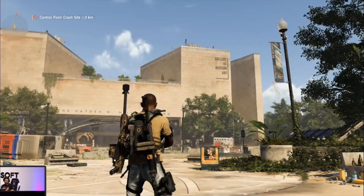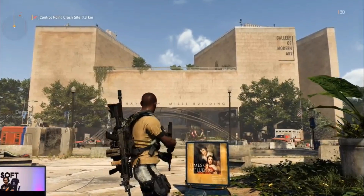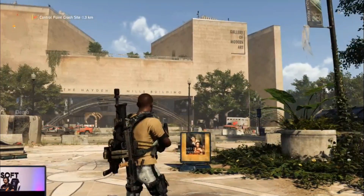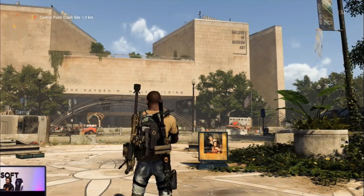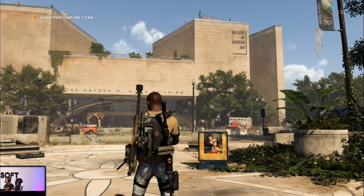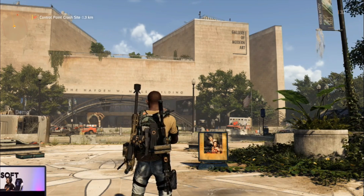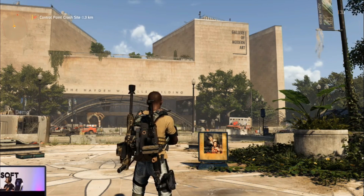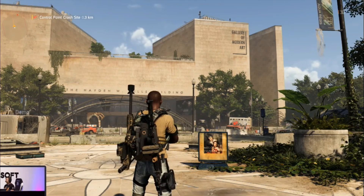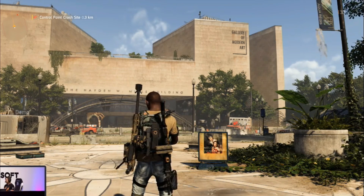What shows really well here — and what Division 1 did such a good job of — is that environmental storytelling. You can walk through a neighborhood and find out what happened. We can see what exhibition was showing at the Gallery of Modern Art. One really interesting thing is that the outbreak happened at Christmastime. So we're in the summer, but you still see those remnants of Christmas — famous Christmas trees that are really up in DC at that time of year are still there, but they're dead and their ornaments are hanging on them. You get that sense of no one ever cleaned this up, time passed, and nature came out.